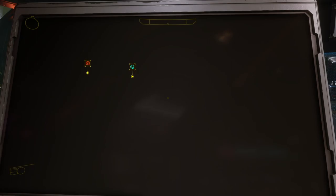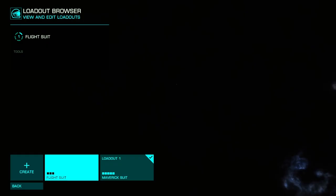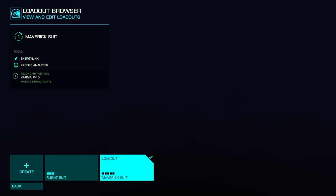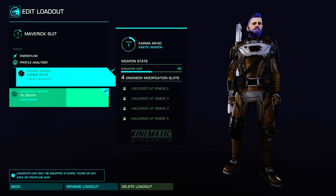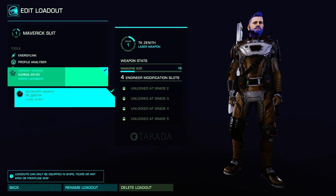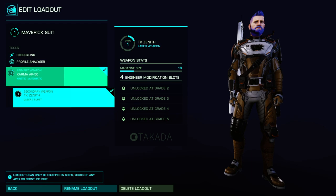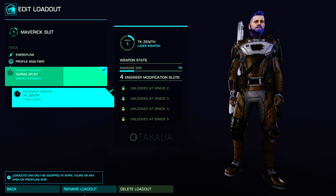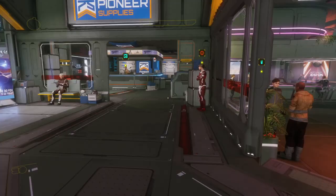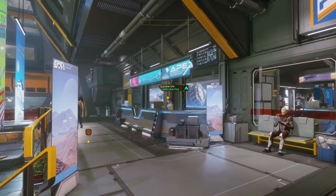Once you purchase your suit, come over to your terminal and create a loadout — this was something a lot of people had problems with. Come over to your loadout and just create one. You can purchase weapons and put them in your loadouts. The big thing about the Maverick suit is you can't have two large weapons — you can only have a large weapon and a pistol. My highest recommendation is the laser pistol and the AR-50 Kinetic, because you need to take people's shields down and then finish them with the big gun.